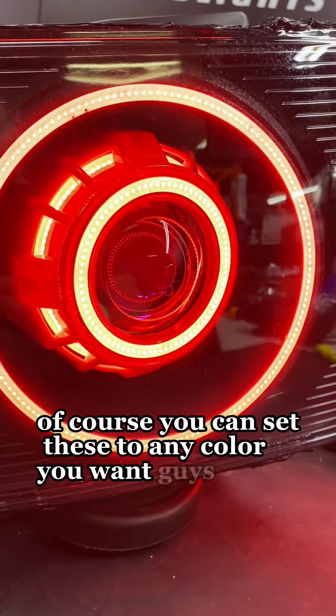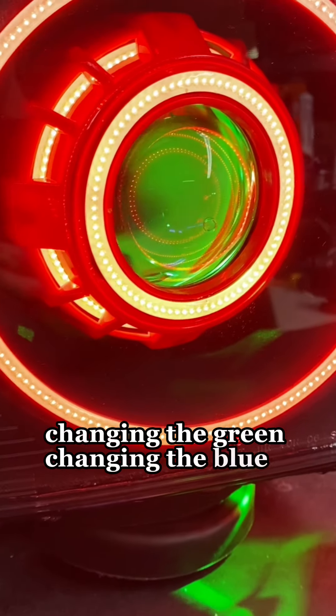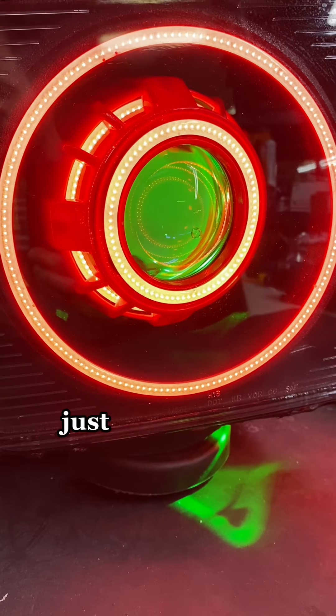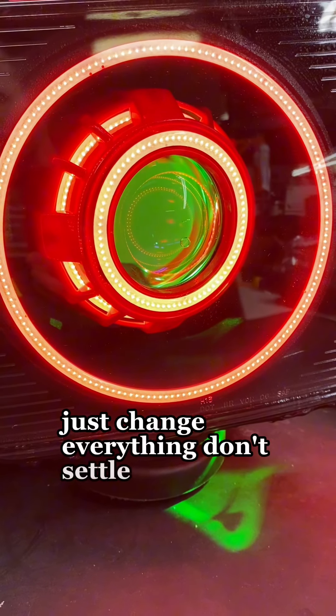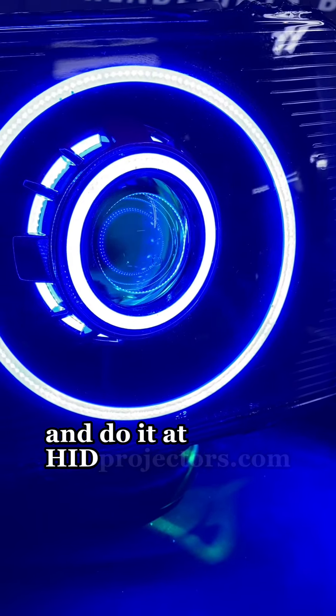Of course you can set these to any color you want. Have a little fun with it — changing the green, changing the blue — make your Hummer H3 exactly what you want. Change the colors, change the options, just change everything. Don't sell it for stock; buy something that's going to make your ride truly unique, and do it at H2 Projector.